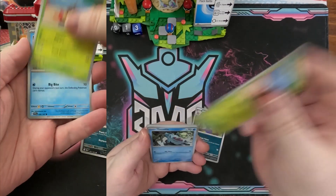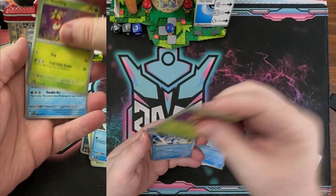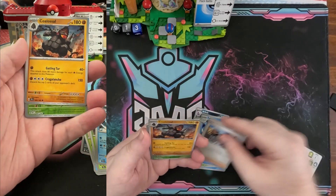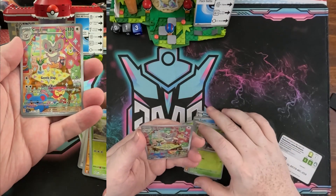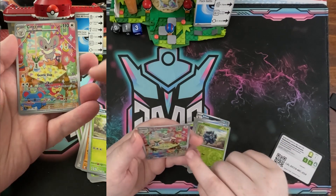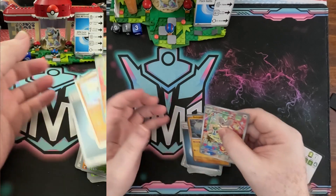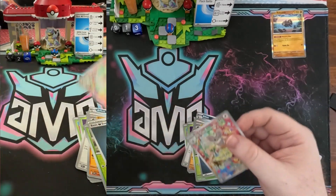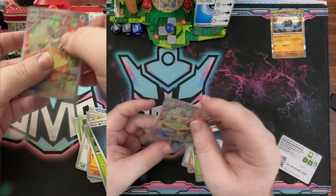As always, the compare card category is for you to have fun against these videos. Any of my videos on my channel, you can go through, you can open up packs with it, and play in the compare card category. We got a Cencino — beautiful kind of party going on there — talking about Polka dolls right there with HP. And then we have Relicanth with 100 HP. That's the spirit of this compare card category.